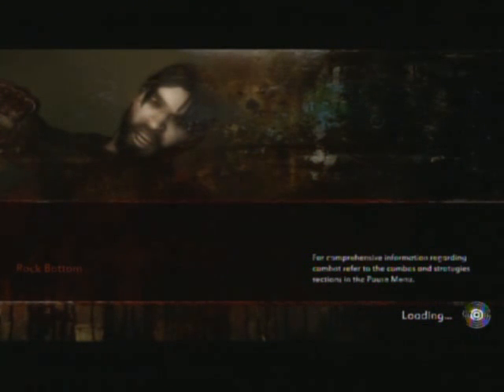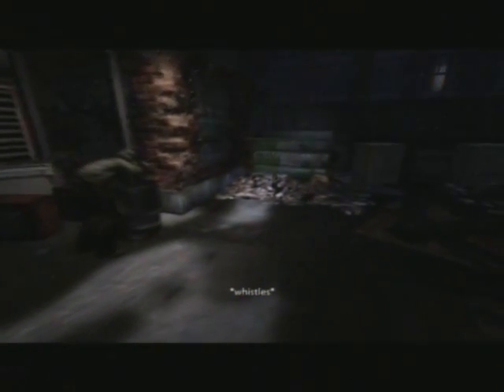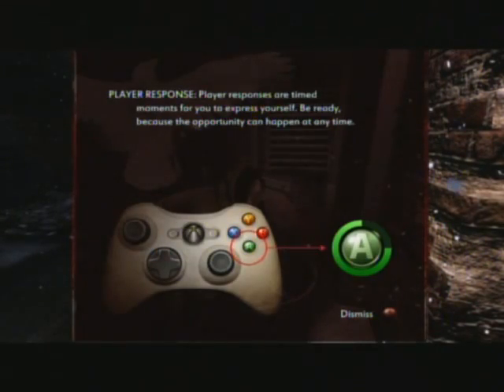Ethan Thomas is back — I wouldn't say better than ever, or worse than ever. We have a flashlight in this game. This flashlight is a lot different from Condemned 1 — this one lasts forever. In this game we can actually choose to respond. Player response is your moment to express yourself — be ready, because opportunity can happen anytime. You normally get about three to five seconds to respond, so you gotta have really good reaction time.